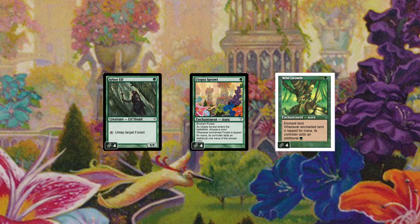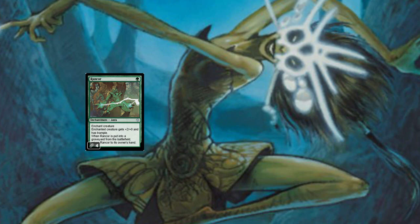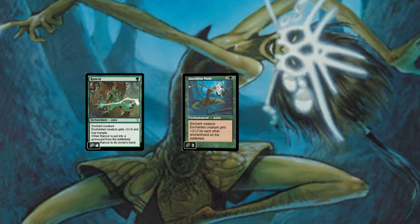You'll have noticed we're playing a lot of creatures with Hexproof, and Aurad Gnarlyd cares about auras. We're building our deck with Utopia Sprawl and Wild Growth, plus a small enchantment package. We've got four copies of Rancor, a one mana aura that gives the enchanted creature plus two plus zero and trample, and it returns to our hand whenever the creature dies. We've also got three copies of Ancestral Mask, a three mana aura giving plus two plus two for each other enchantment on the battlefield — counting Wild Growths, Utopia Sprawls, Rancors, and everything else.